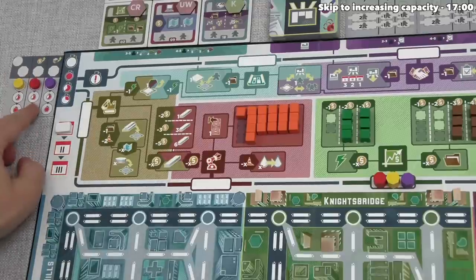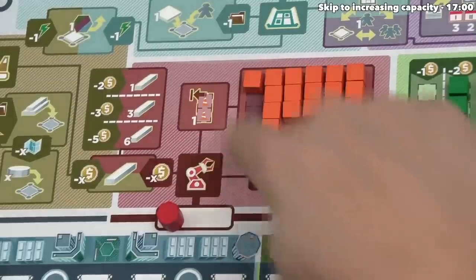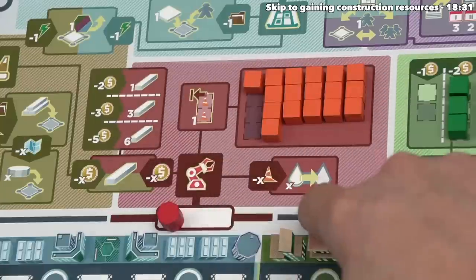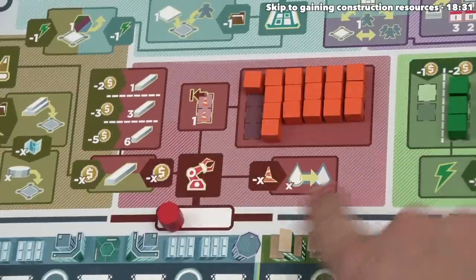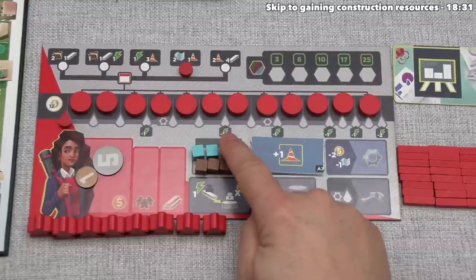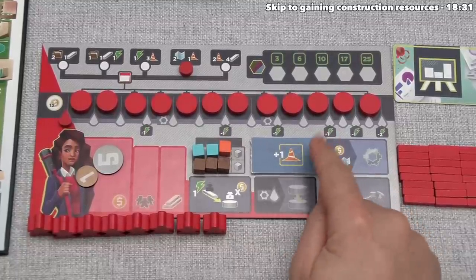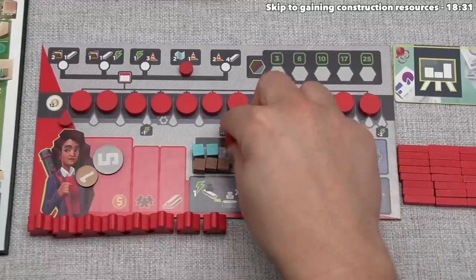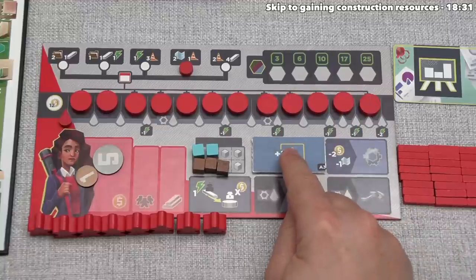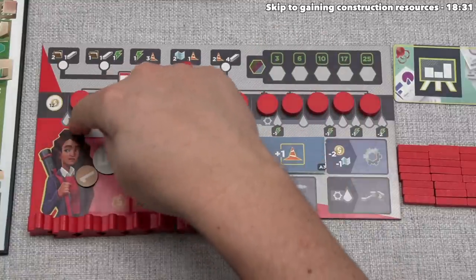Red gets to go again, and they've moved one space into the materials zone. There are three different action options here. They've decided to go with the one that lets them spend construction to move their capacity marker over. Currently red has one construction, but remember they always have an extra construction every time they do anything that costs construction. So they effectively have two, and they're going to spend both — functionally spending two construction — allowing them to move their capacity over two times.